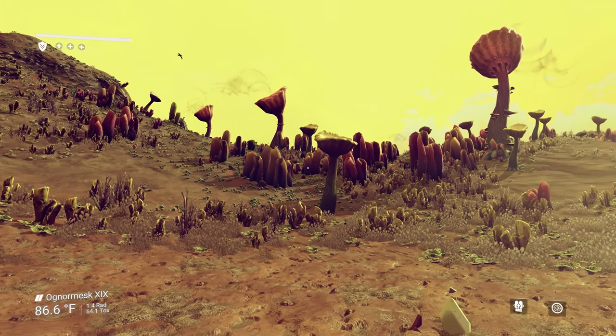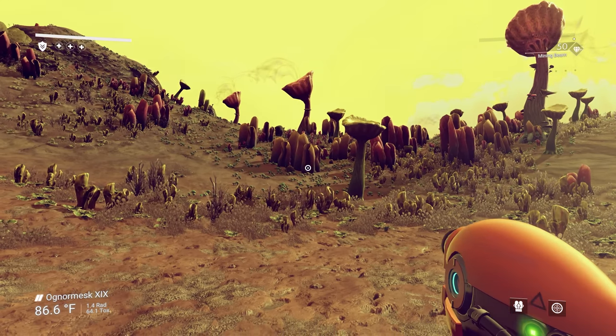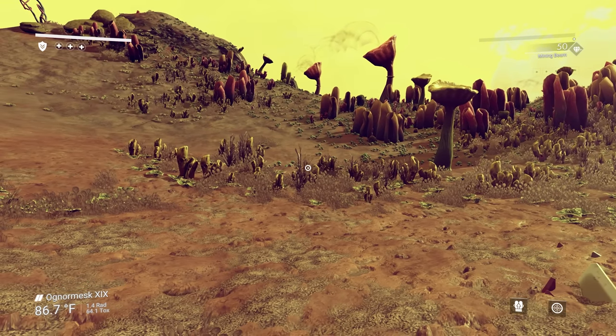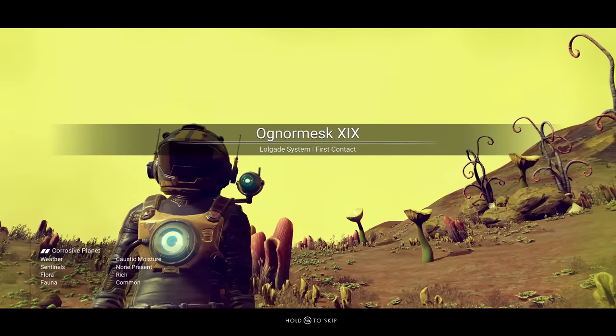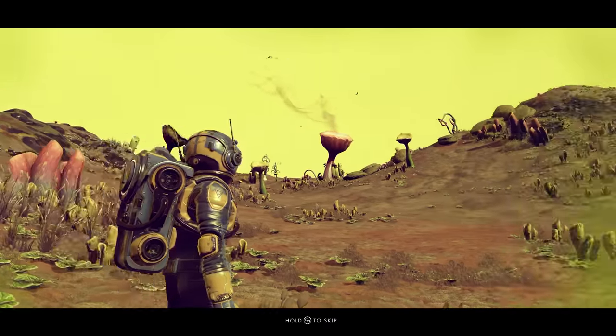You get a randomized character at the beginning and you can customize it later on, but they give you the same multi-tool and the same ship — your character might just look different. I got the blue guy! You can be orange, white, or red. There are all kinds of different randomized beginning characters.